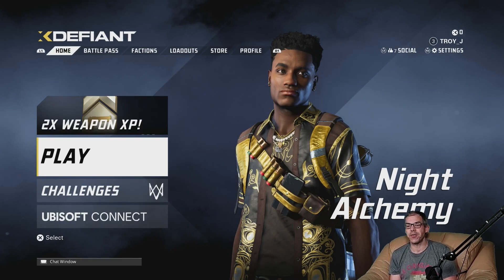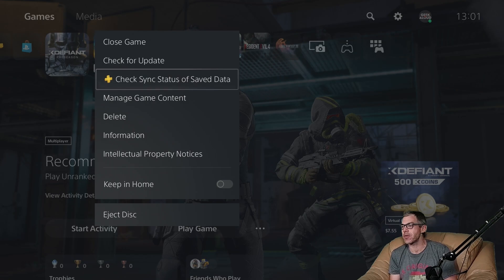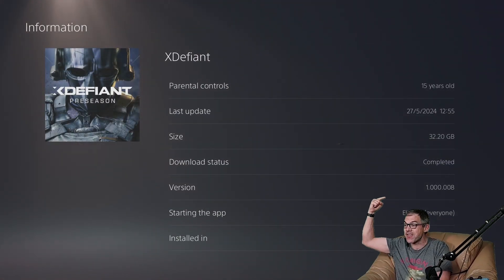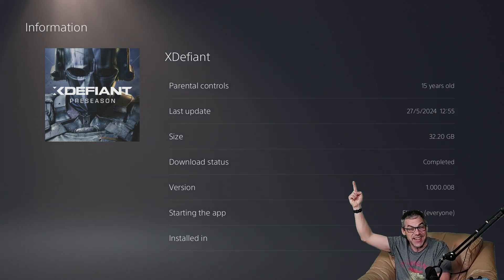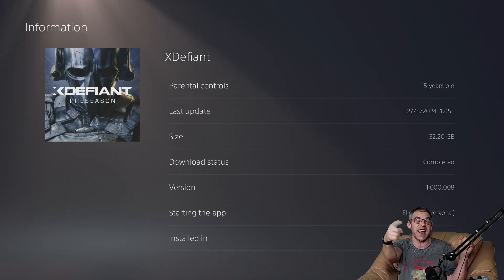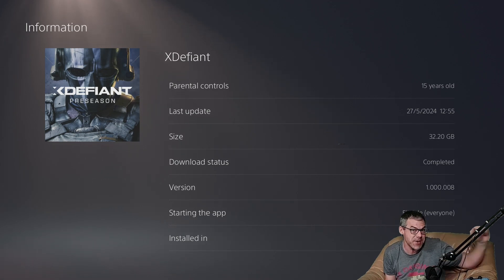And that is all the settings for X-Defiant on the PS5. As we always do, let's bounce out to the dashboard and pull up the particulars. X-Defiant on PS5 is currently version 1.000.00.008, and that is a full and complete install size of 32.2 gigabytes. Thank you very much for watching — another Let's Install right here on Geek Aloud. We also have the Gaming Enforcement Agency, that's a video games podcast, please check that one out. Like it, subscribe — you'll never miss it!